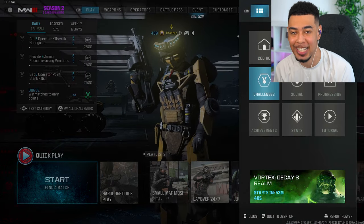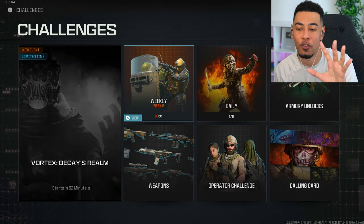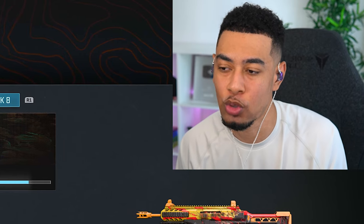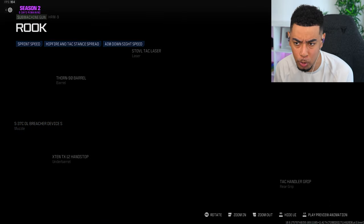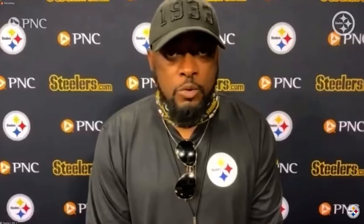So if we go over to challenges, we can see weekly challenges. We have a new set of weekly challenges, this one being week eight. However, this week I actually don't care about the main reward. The main one for this one is this Rook blueprint. We can preview this right here — it's for the HRM. We do not care.